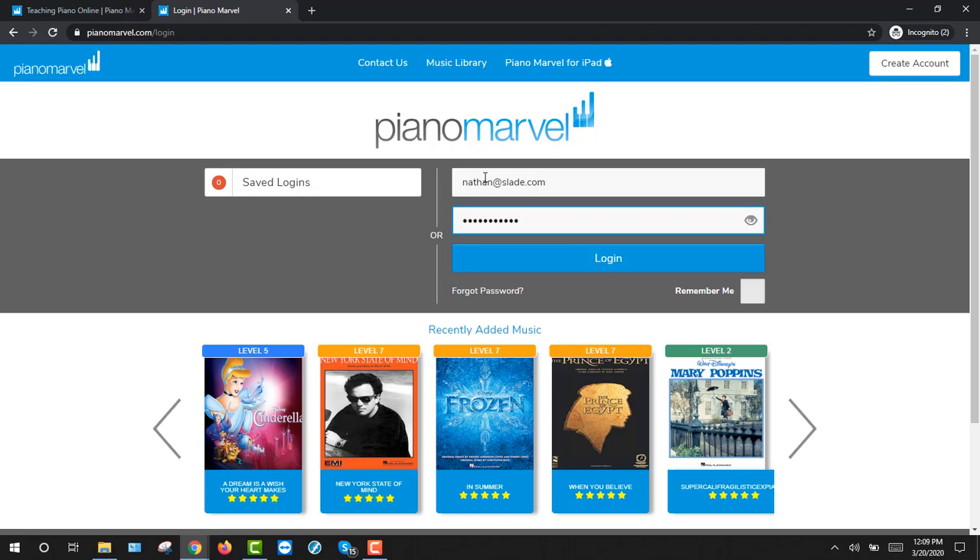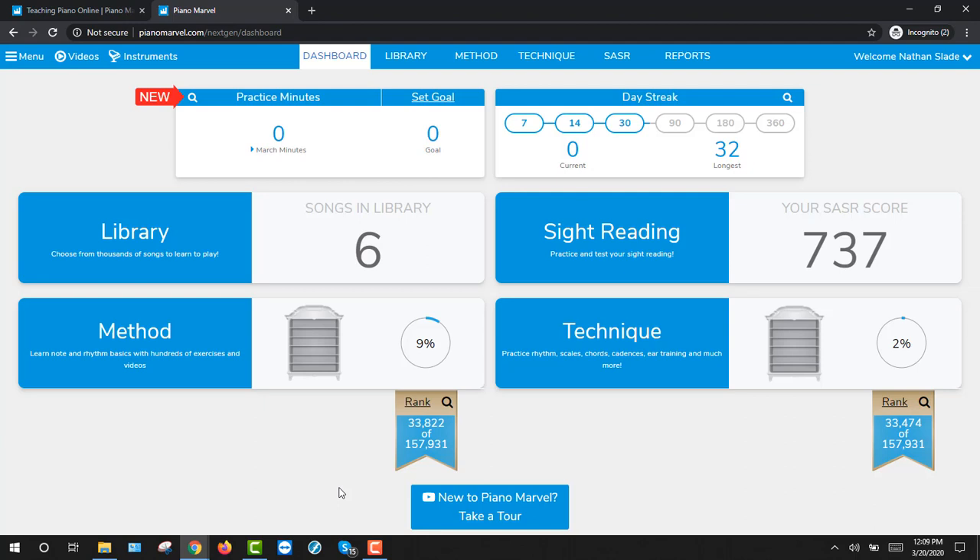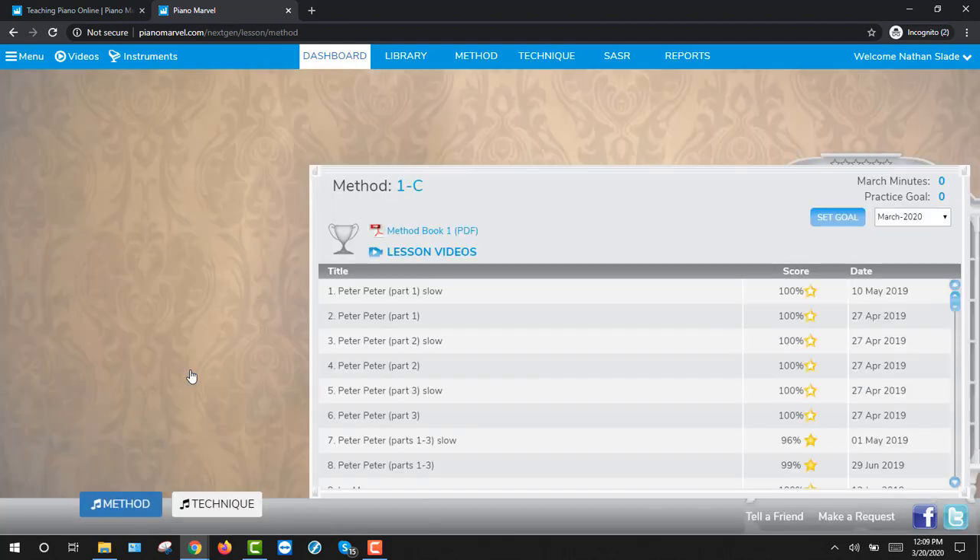Today we're going to pass off a few songs in the Piano Marvel Methods section. Go ahead and log into your Piano Marvel account. Once you're in the dashboard, go ahead and click on the Methods section.